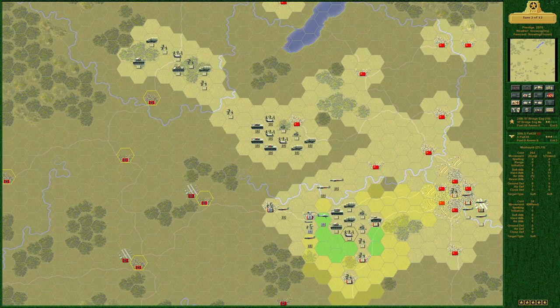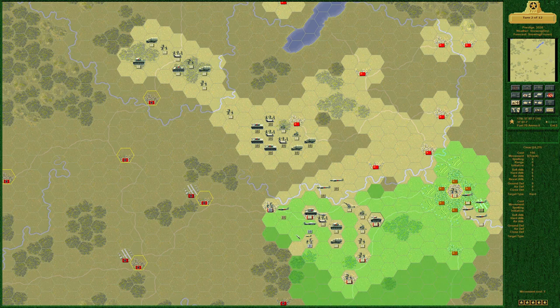This is a three-star PaK 38 with entrenchment three. It's snowing. We move here, shoot this, shoot this, and stay put. Bring up the engineers to remove the PaK 38s. Now we smash — this KV is basically purpose-built to do this job. Very nice. Let's unleash the BTs — actually let's not. You have one star of experience, let's put that to good use.